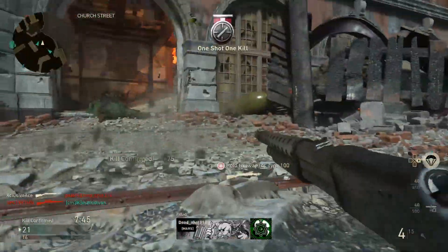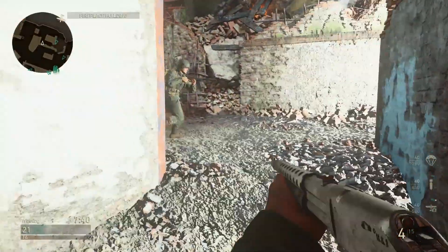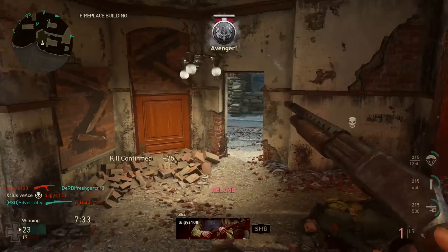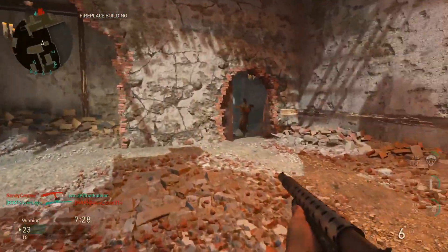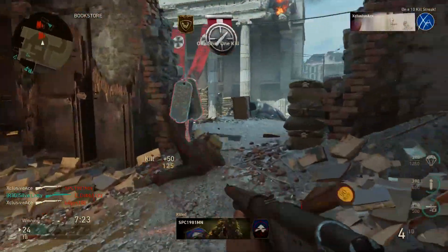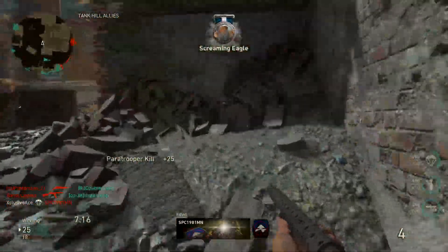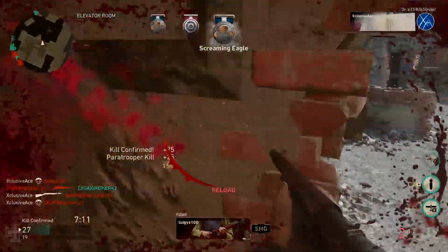If you get in a situation needing a tighter spread you aim down sight; if you're right up close and personal you can just hip fire for a good spread. Steady Aim really comes down to personal preference. The only other attachment I consider is Rapid Fire — it doesn't do too much, but nothing else really stands out so you might as well run it.